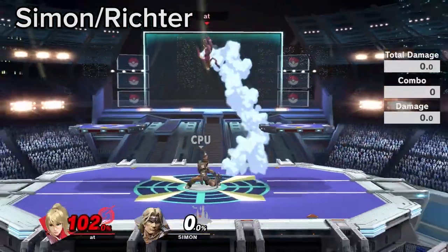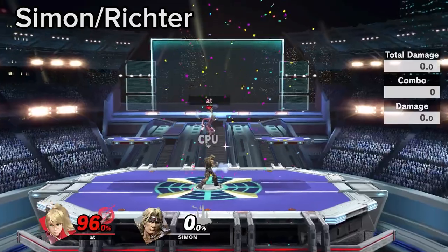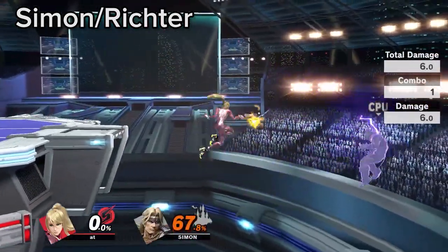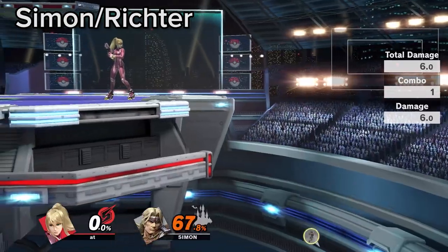Do not get between Simon or Richter and their crosses, as it can lead to huge setups. You can also use Zare as an edgeguard tool to bump them out of their tether range.